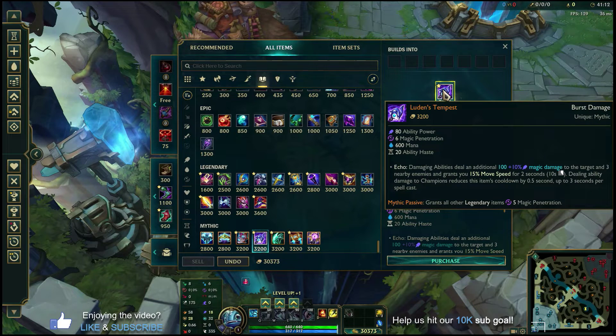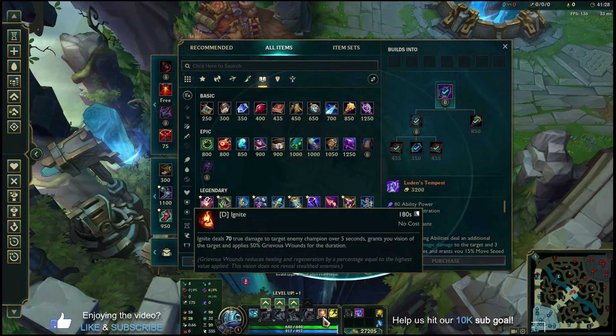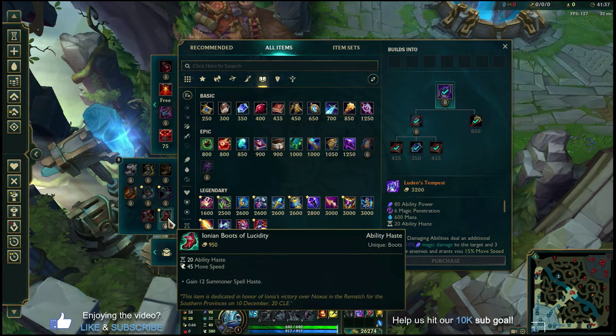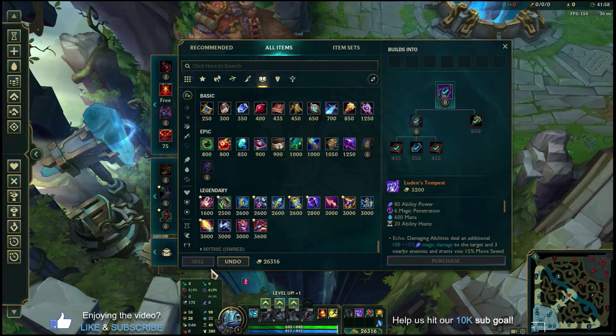After Luden's Tempest, rush Ionian Boots of Lucidity for more ability haste and summoner spell haste. You'll run Flash and Ignite every single game — Flash to close distances, Ignite for extra kill damage. The third core item is Zhonya's Hourglass: even against AP champions you don't care, because the Stasis active is too good. Combined with E's 0.75 seconds of untargetability, you're essentially untargetable for over three consecutive seconds.